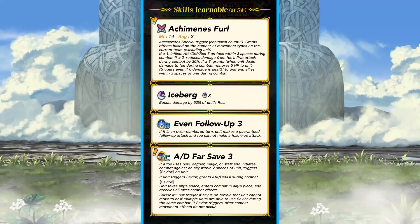Robin is also an armor and is far save — AD Far Save this time, which is pretty cool. We haven't had that yet. Even Follow-Up is meh; I don't really like that skill. Iceberg is okay, but it's just a generic special. Akimenis Furl: accelerates special trigger — so we have slaying, that's good. And then grants effects based on the number of movement types on the current team excluding unit. If less than or equal to one, inflicts Attack/Defense/Res minus 5 on foes — so this is just a debuff, which is really good as a support option. If less than or equal to two, reduces damage from foe's first attack during combat by 30%, which is really strong. You'll basically always have at least two movement types.